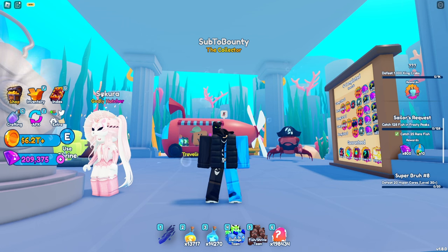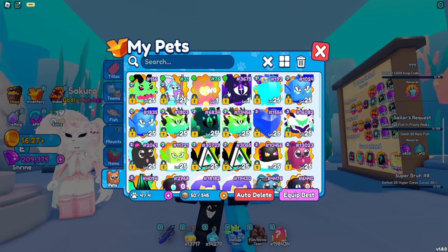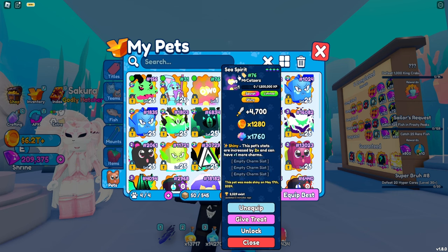Sakura just let me borrow two of her secrets from Alanis World, so let's go ahead and showcase both of them. If we go into our inventory, as you can see, we have four secrets right here — she gave us these three. So let's go ahead and go for the easiest one, which is going to be the Sea Spirit.